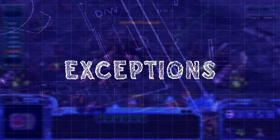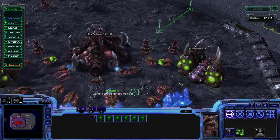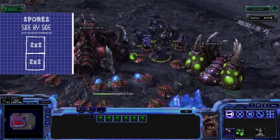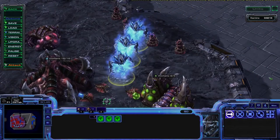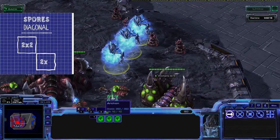Remember when I said there were scenarios that do their own thing? Spore crawlers are one of them. Spore crawlers, though they are 2x2, when placed next to each other, instead of a solid wall they form a soft wall, letting all medium units except tanks go through. And it doesn't stop there — if you build them diagonally from each other, all ground units are getting through except Thors.